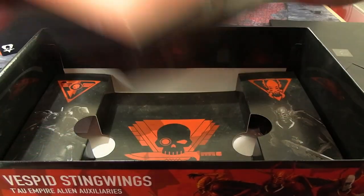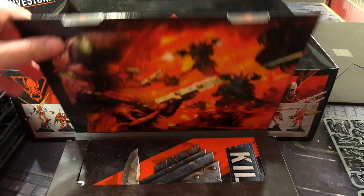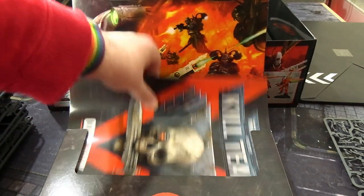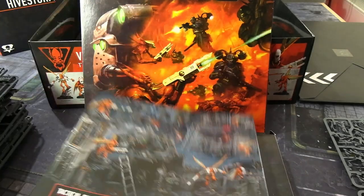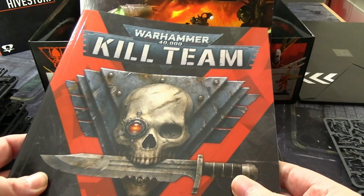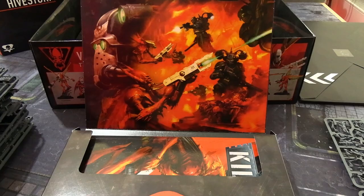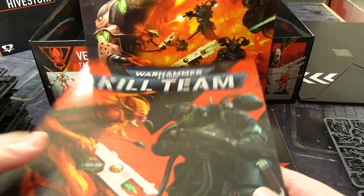Then we have a very heavy box. Cracking it open — the rulebook and such. The one you can buy separately is a hardback; the one you get in this box is a softback paperback. But you don't really need a hardback, and it's certainly not worth the 35 quid they charge for the separate one. It's roughly the same size as the War Cry rulebook.